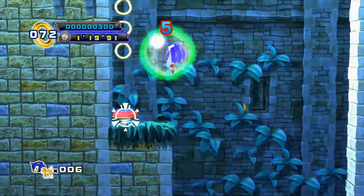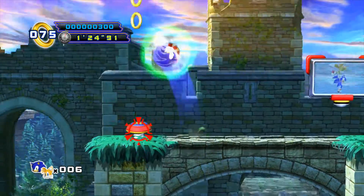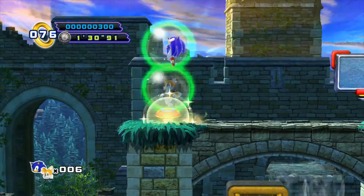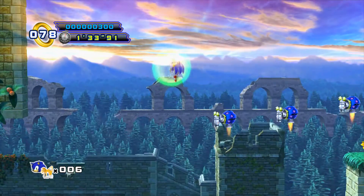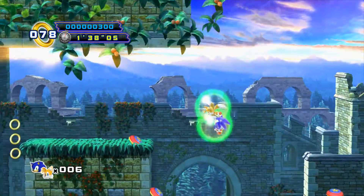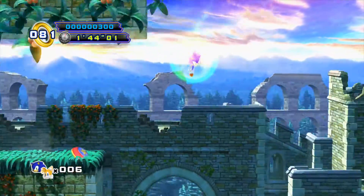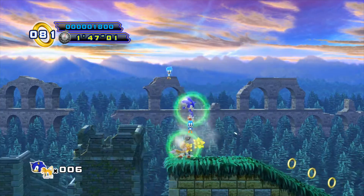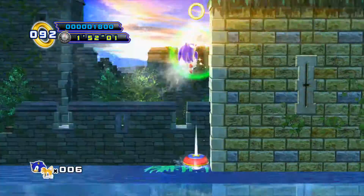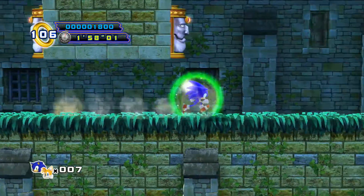Now, if we come up this way — that timer will tell you whenever you're about ready to drown and lose a life. Right here at this spring there's a chain of enemies to homing attack. If you use the tails copter and go this way, there's going to be a red ring right here — there's our second red ring. Let's kill all these enemies. I can't remember exactly what the point threshold is for an extra life — I'll put it up on the bottom of the screen.